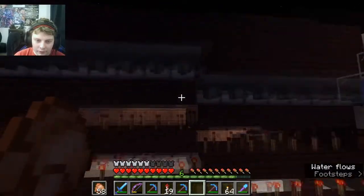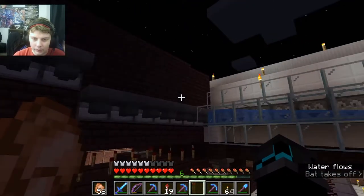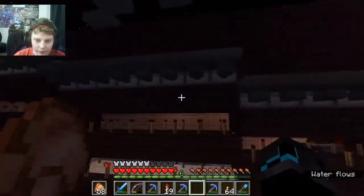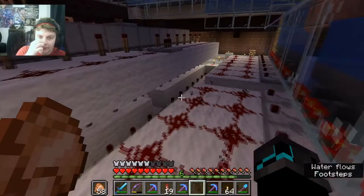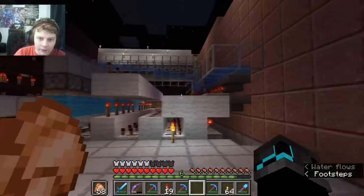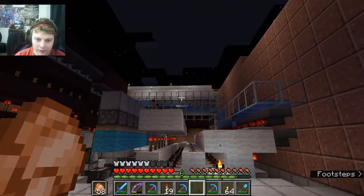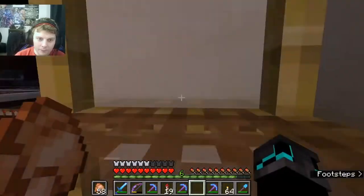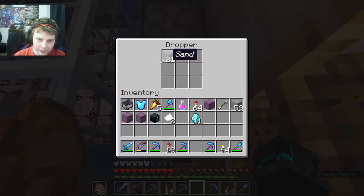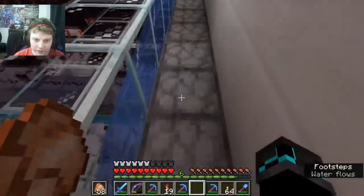I'm still going to be doing more work with this — I'm planning to put an automated sorting system in it so I can just put all the items into a chest and it'll automatically sort them through. But at the moment, this is the system that basically decodes whatever it is that you are sending out. If we come up to here, this is where the buttons lead to — they lead over to these dispensers here which have cobblestone blocks that I've named to represent what the item is.